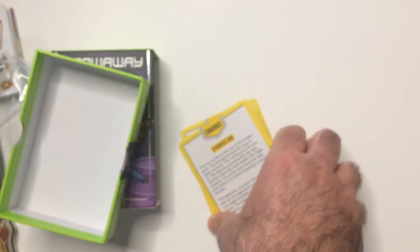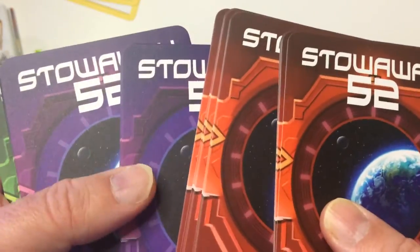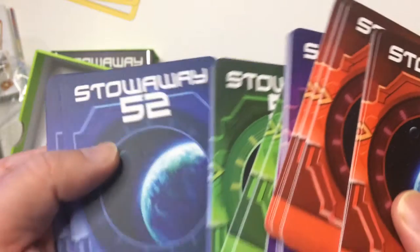So we have red, purple, and light blue color piles.